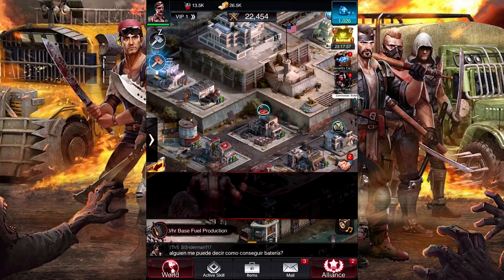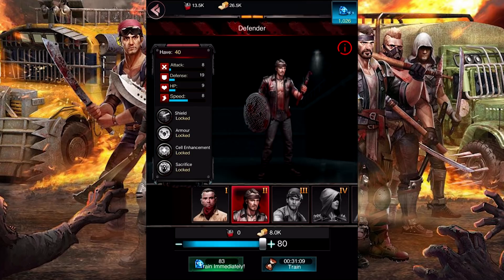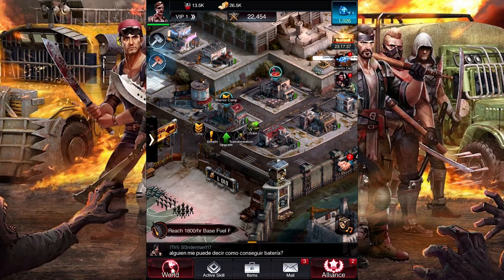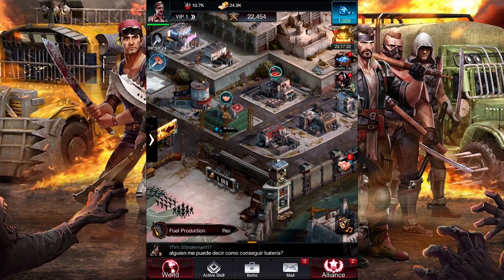We've got some defenders over here — this little base is the warrior camp, so we can train some people. We can give them a train job; the warrior camp has to be level 7 for that. I'm actually going to upgrade it — we have liftoff! It takes a little time to do its thing. Over here is the vehicle factory, and that is where we can make different types of vehicles to help us in our attacks on other places.